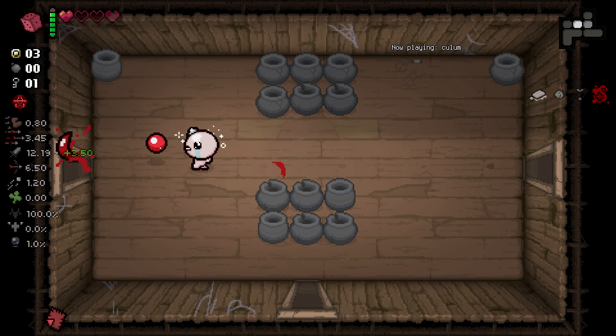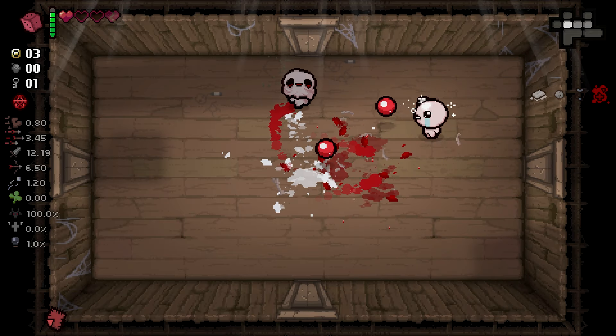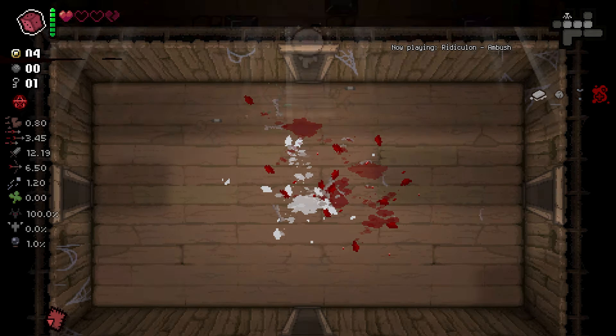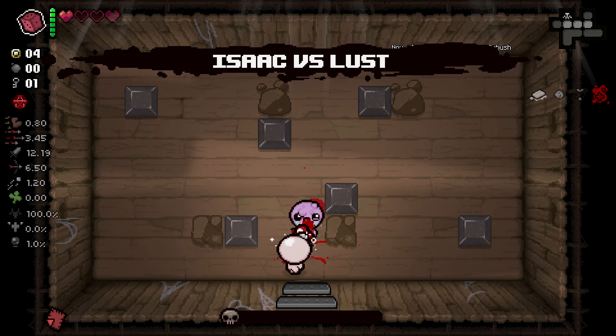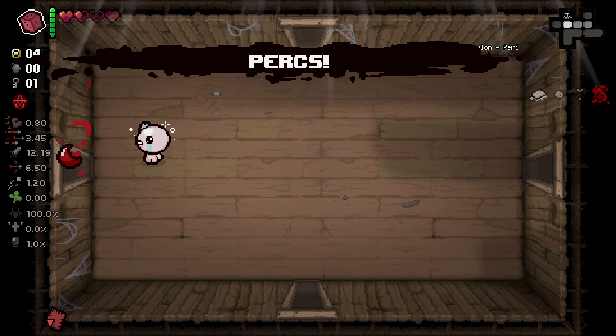We did get a 3.5 damage increase, as you can see, but we did also gain a Broken Heart. So we're at 12 damage now, which is already on its own crazy strong, especially with Mulligan.